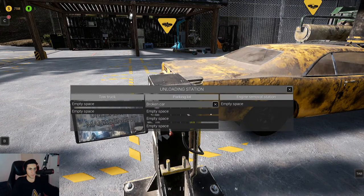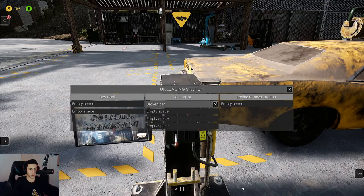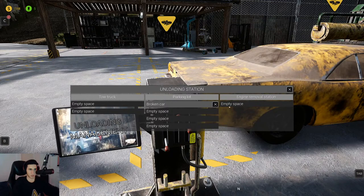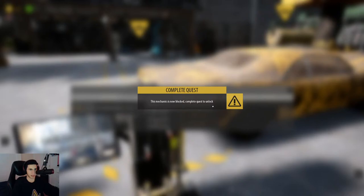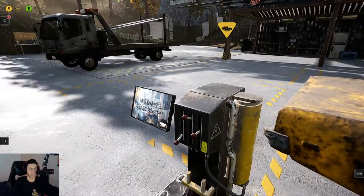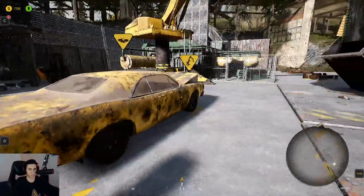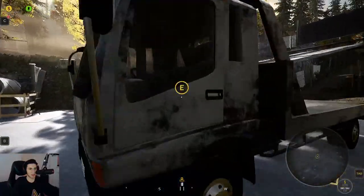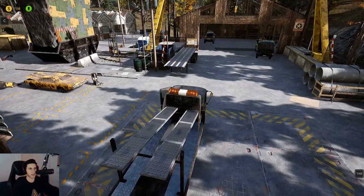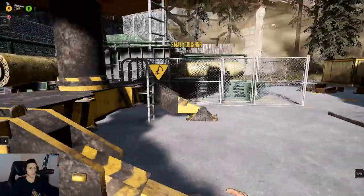So we've got a broken car — let's put that in there. What we gotta do first is remove the engine, so we need to use the engine removal station. But it says mechanics are blocked until I complete the quest — so there is a certain order I have to do things in the game. I can't just jump into everything I want, which is a little unfortunate. There are some areas the game wants us to go to first.